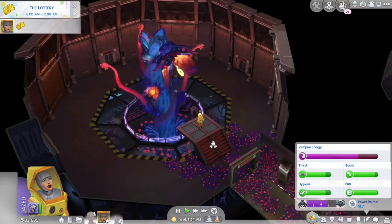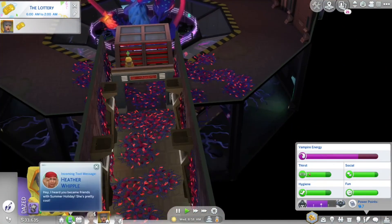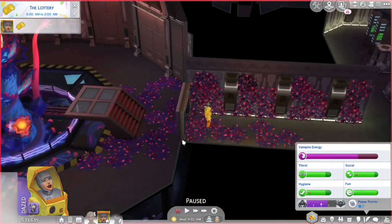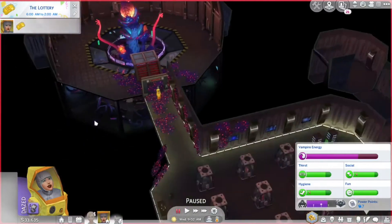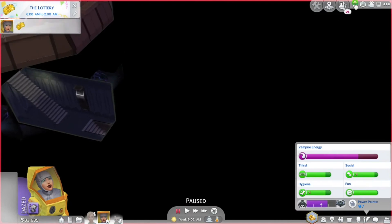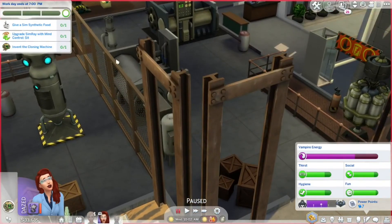The Mother Plant is extremely powerful — best not fight her alone. You can now create vaccines on the chemical analyzer. Vaccinate and recruit other sims to fight the Mother Plant. Duly noted. To create experimental vaccines I need five spore clusters and one bizarre fruit. There's fruit everywhere — oh wait, never mind.